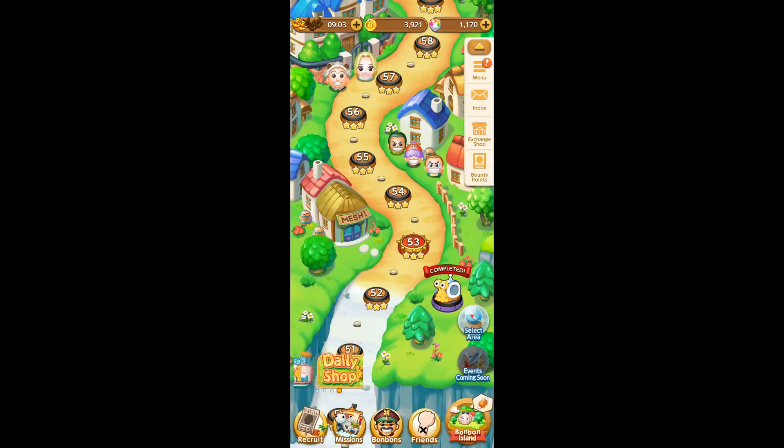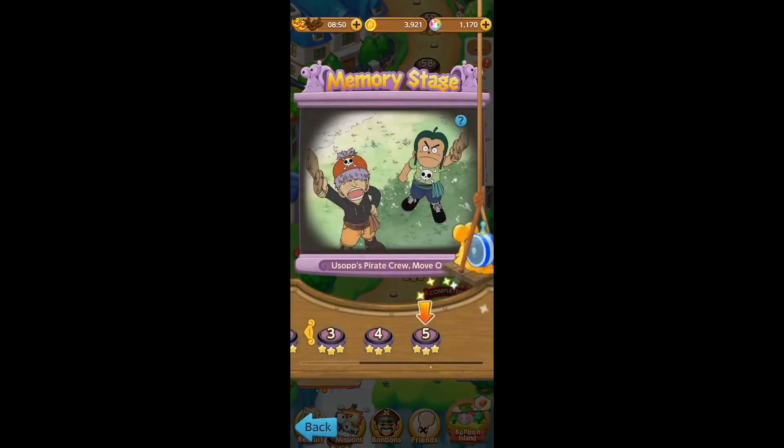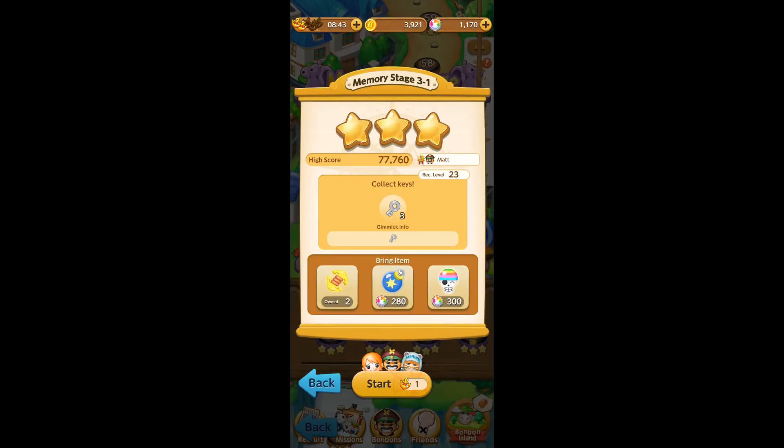Once you've got your team set up, save and head back. Then head over to Area 5, Syrup Village. It's the memory stage you want — click on about a quarter of the way up the memory stage: 'Usopp's Pirate Crew, Move Out!' Click on Stage 1. This is a clear board with no obstacles other than the keys.